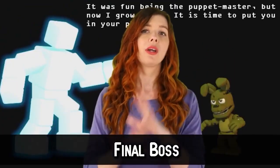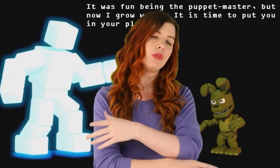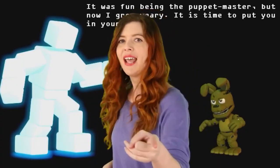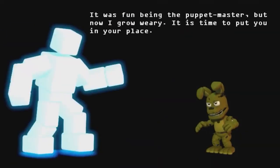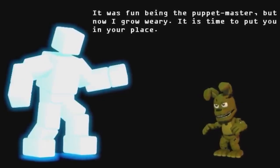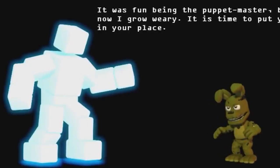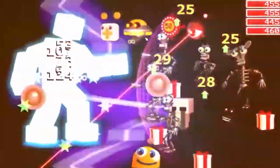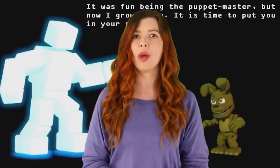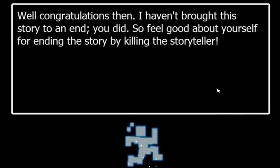Although there are a myriad of endings in FNAF World, the secret final boss can only be unlocked after defeating all four guardians and playing through the game on hard mode. This allows you to head to the red tent and enter it, approaching the final boss fight — which is none other than Scott Cawthon himself. Once you instigate the fight, Scott tells you 'It was fun being the puppet master but now I grow weary. It is time to put you in your place.' If you succeed, Scott uses his dying breath to ask 'Was this really the ending you wanted? Was I really the villain in your mind?' — before bursting into pixels as 'The End' appears on screen.